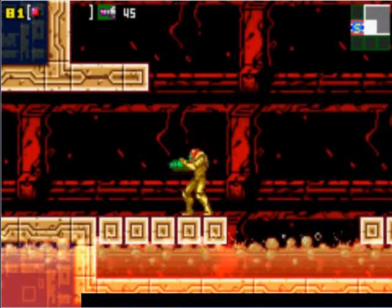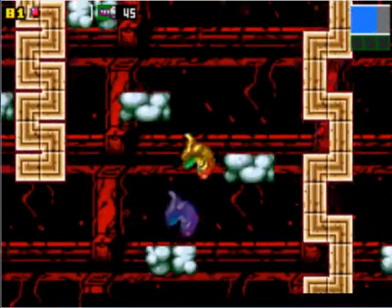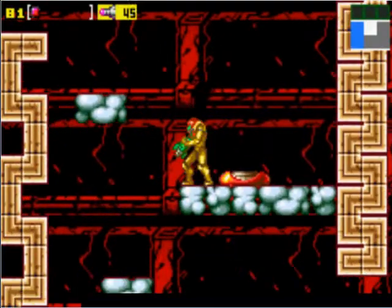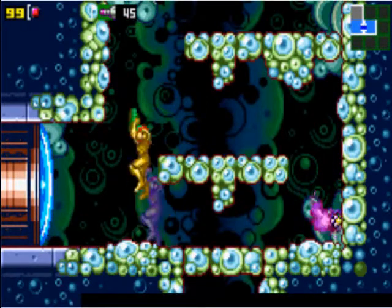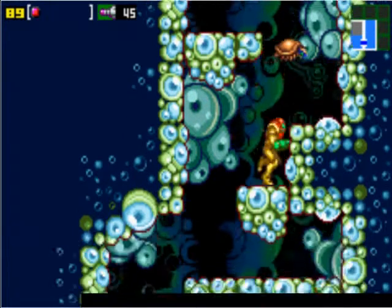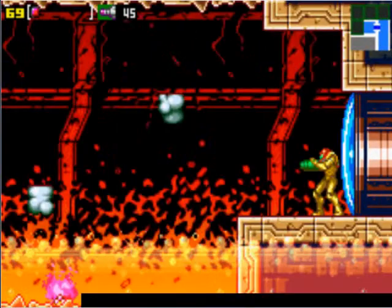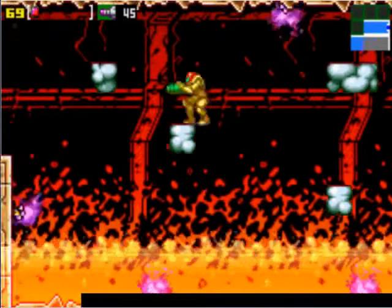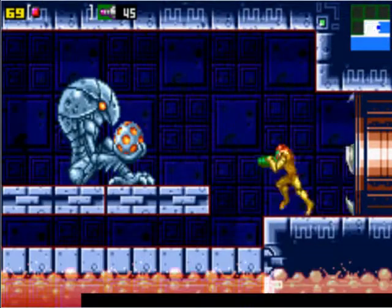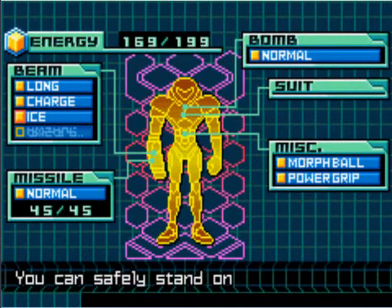Alright, so this is why you couldn't get here before — because you need to grip and get on this ledge. Since we couldn't do that before, we could not get through this room. Those things on the ground can only be destroyed by missiles, so they're just one of those enemies. And yes, this is the one we want to go through. Basically if you just fall from certain ledges, you'll just grip right onto other ones — kind of a pretty cool thing they put in here. And then here we get the Ice Beam. This beam can freeze enemies in place, and you can safely stand on frozen enemies.